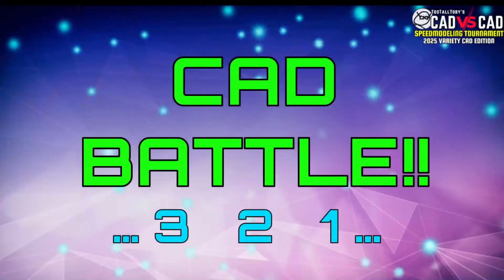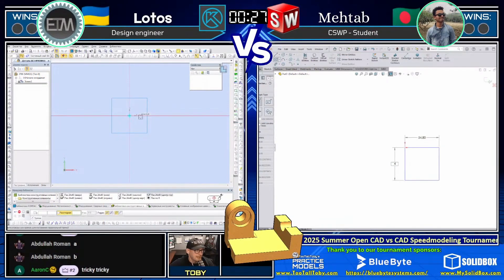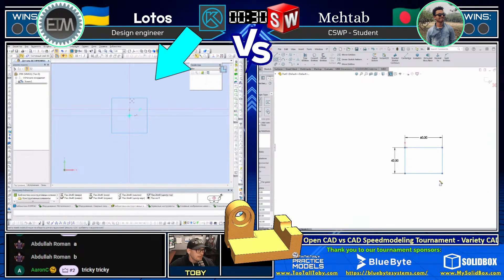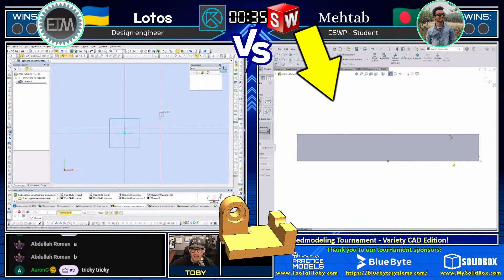Three, two, one — go! What is the mass of this part in XX.X grams? The tolerance on this one is plus or minus 0.1 grams. We've got a tier 3 challenge to kick things off. Challenges in this tournament are all between tier 3, tier 4, and tier 5 — most are tier 4 — so this one might be on the simpler side. Both CAD geniuses have grabbed a screen capture and are jumping into their CAD systems. Lotos on the left is running Compass 3D; Matab on the right is running SolidWorks.